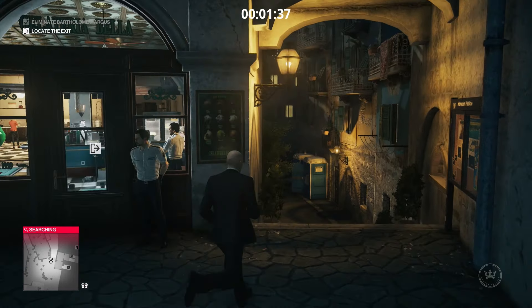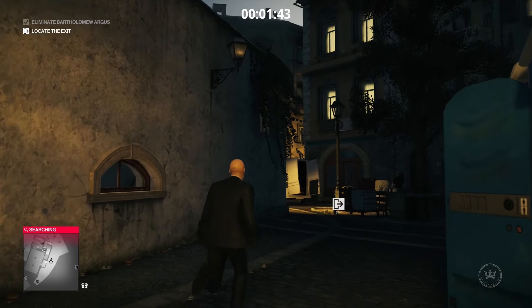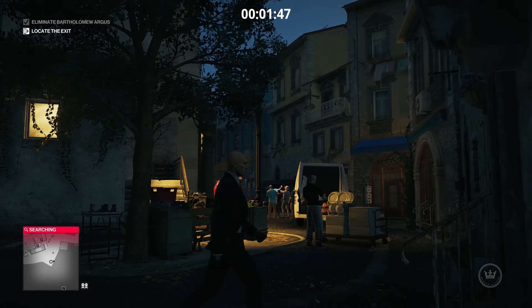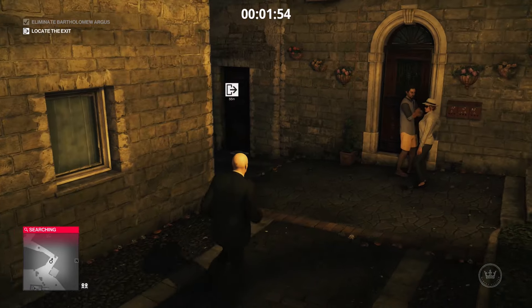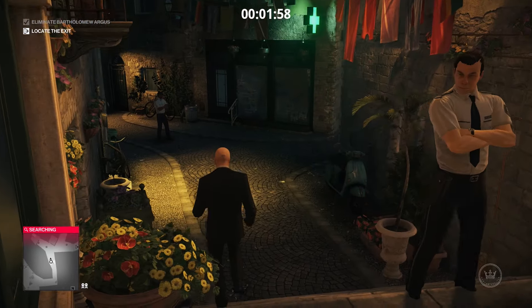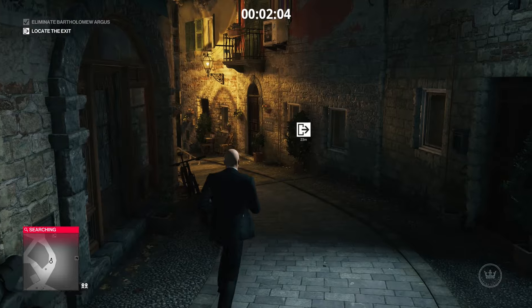Make sure when you come down here and get to the corner of the building, you're careful. Because right around the corner at the top of these stairs here, there's a camera. There it is. And if you're not careful, it will spot you — and there goes your silent assassin. But as long as you get past that camera, you are home free. You can just run past this guard here, hang a right, and just follow the path down to the exit.